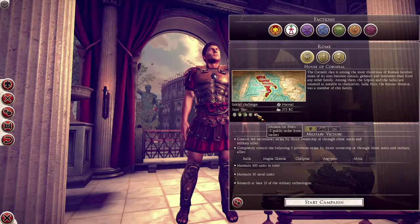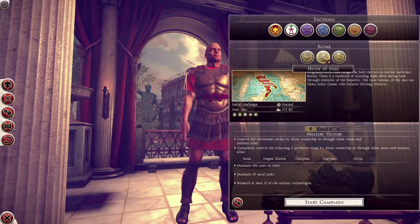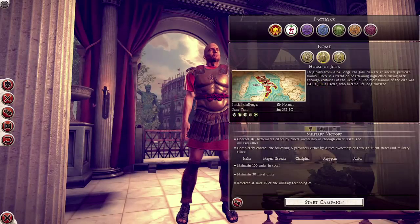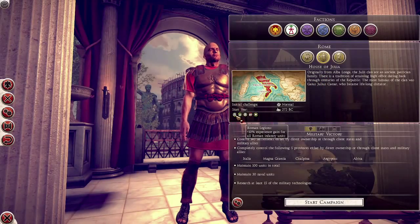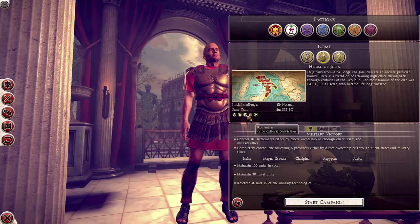They're very fond of Greek people, so you have this little Philhellenic diplomatic bonus with all Greek factions. But they're also a bit up themselves and don't care much for the little man, so they get some public order issues in their regions and provinces. Julia, which is Caesar's house, will have the Roman legions and the bread and circuses, but they also have a Romanization bonus, which means they can convert provinces to Latin culture a lot faster than the other two families.